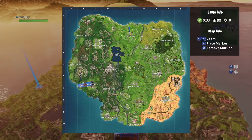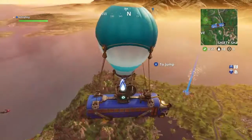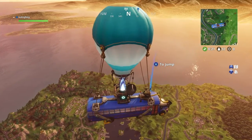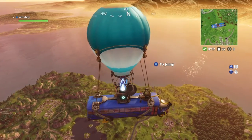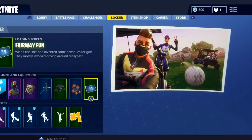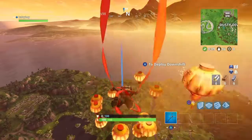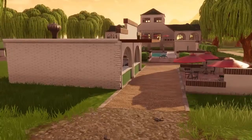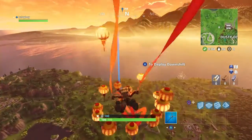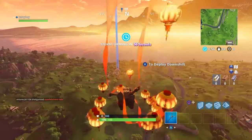Today I'm going to continue my series of tutorials on where the secret battle stars are, the search between locations, and basketball hoops — though I'm not going to do those since everyone knows where they are. Once you complete all the challenges in a week, you get a loading screen like this one, which gives you a rough idea where the secret battle star is. And you can safely say it looks like it's in Lazy Links — they're golfing and in go-karts, and that's where most of the go-karts and golfing happens.